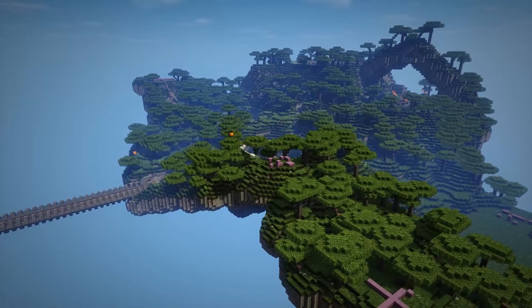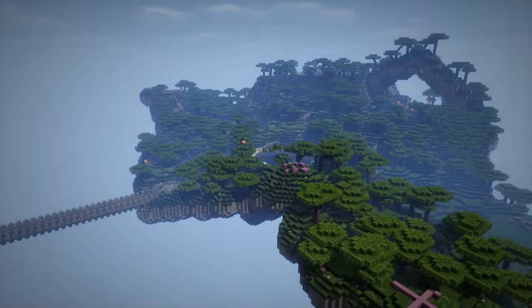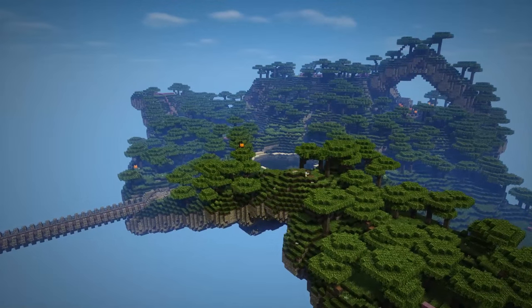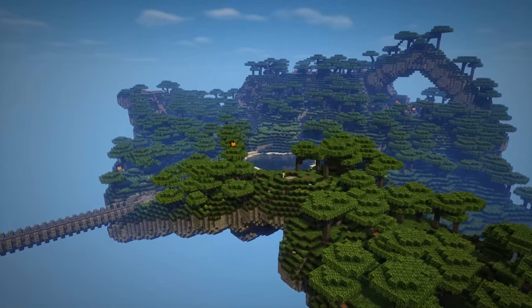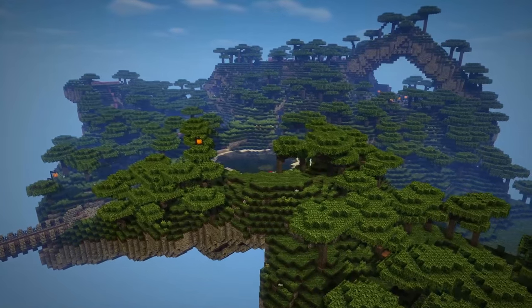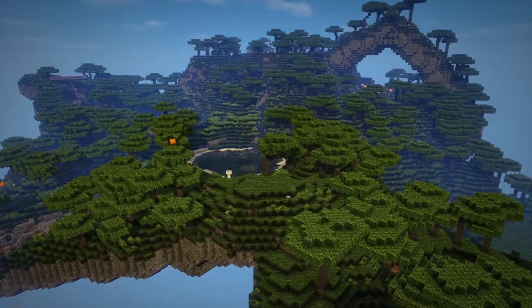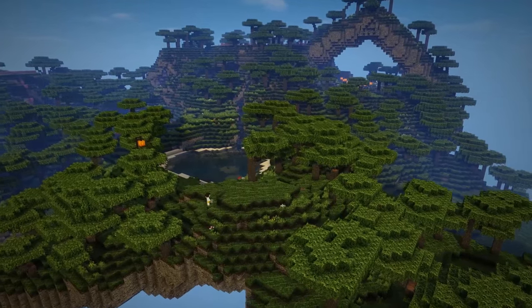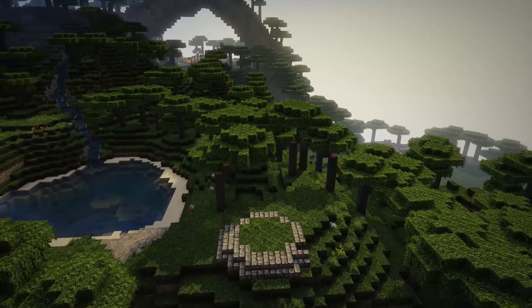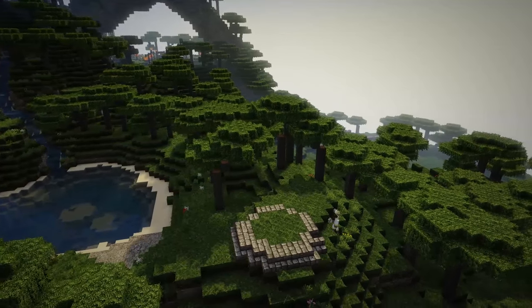We have a graveyard there that you saw me just sweep through a second ago. The rest of the layout for this island is pretty open and we haven't decided what we're going to put where. What I did do is put down pink wool to mark off where we're going to put actual structures, and now it's a case of going in, deleting some of that pink wool, tidying up some of the trees because we have a few too many, and also replacing the wool with some structures.